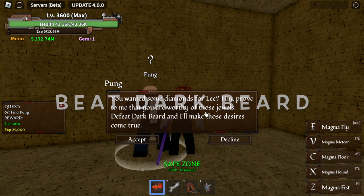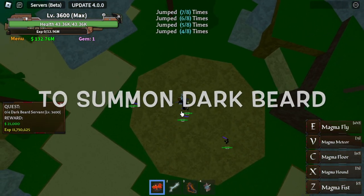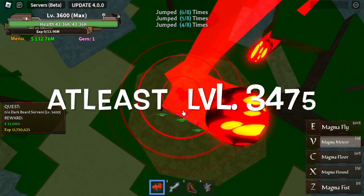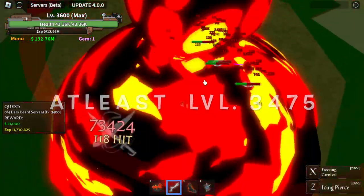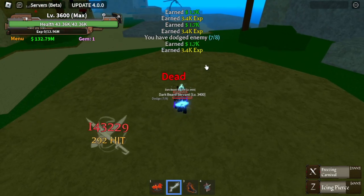If you're watching One Piece, you know that Darkbeard owns Skull Island — it's his territory. To summon him, you need to be at least level 3475. Don't worry about that because you already have max level.